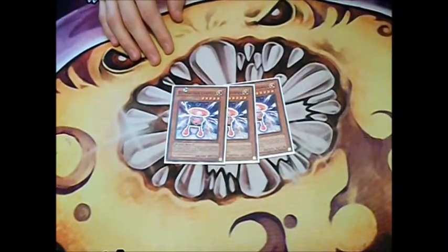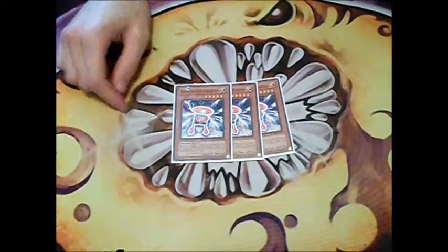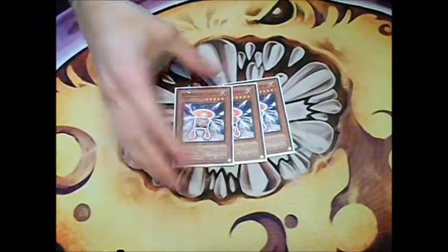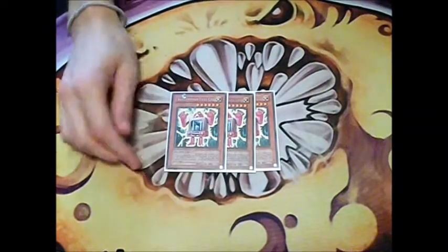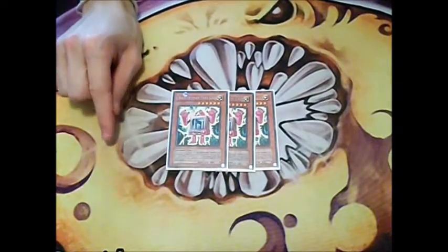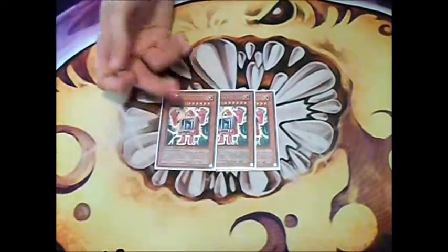That's a really good addition. For the other Batteryman we play 3 Charger. When it's normal summoned you can special summon a Batteryman from your deck and it gains 300 attack for each thunder monster you control, so it's really good. We also play 3 Batteryman Fuel Cell. Special summon it when you have 2 or more Batteryman on the field, and you can tribute 1 of them to return 1 card to your opponent's hand.